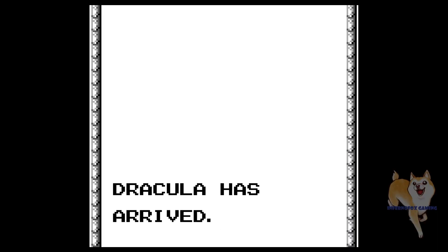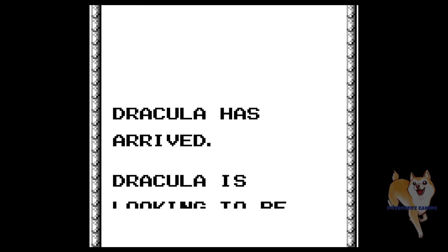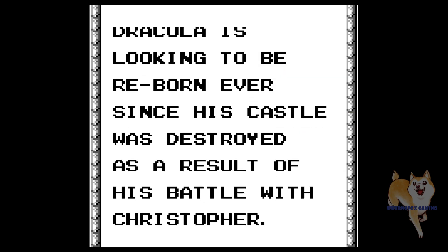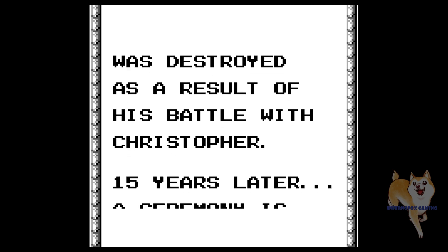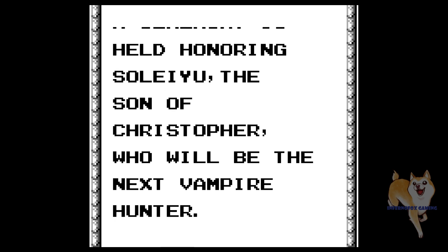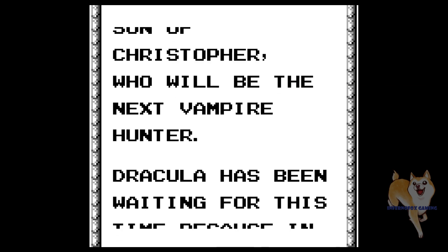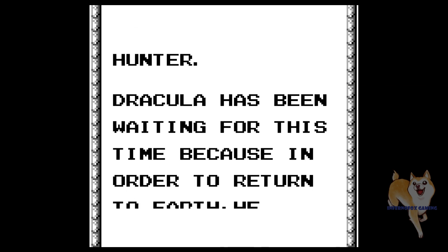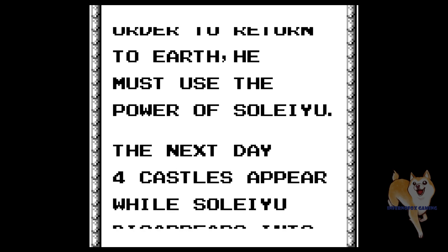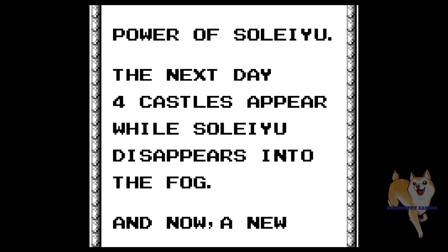The overall story for Belmont's Revenge is standard Castlevania fare. Dracula's back — dead and loving it. Set 15 years after the last entry, Dracula has kidnapped Christopher Belmont's son Soleil during his vampire hunter coming-of-age cotillions, and has turned him into one of Dracula's demons. Now it's up to Christopher to take back his son and defeat Dracula once and for all, at least until the next game.